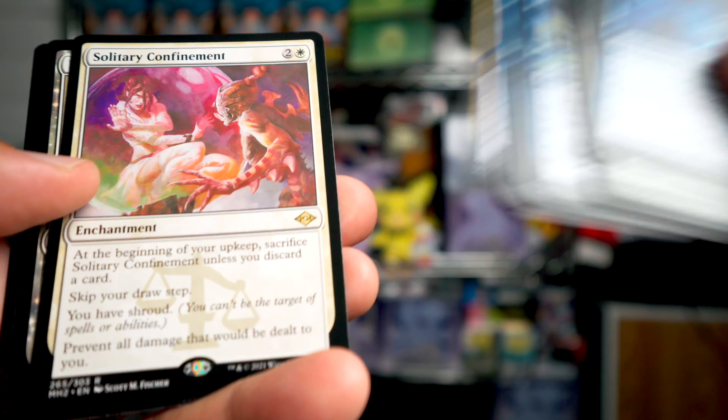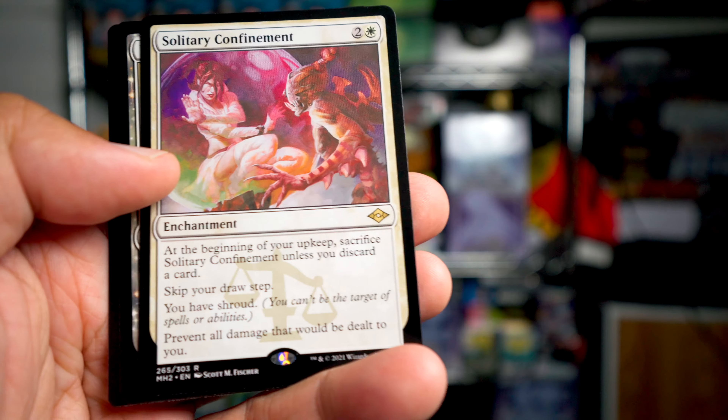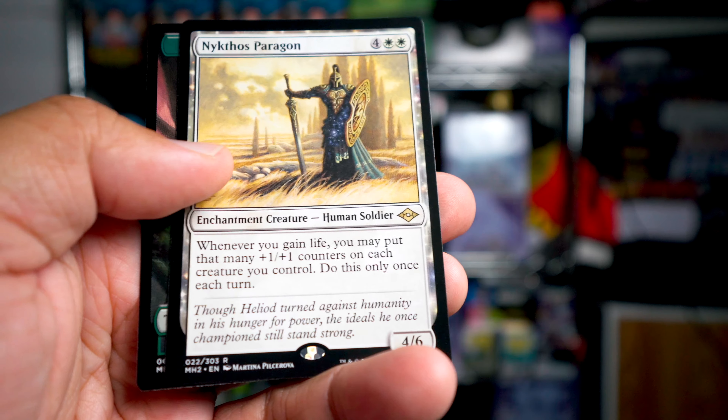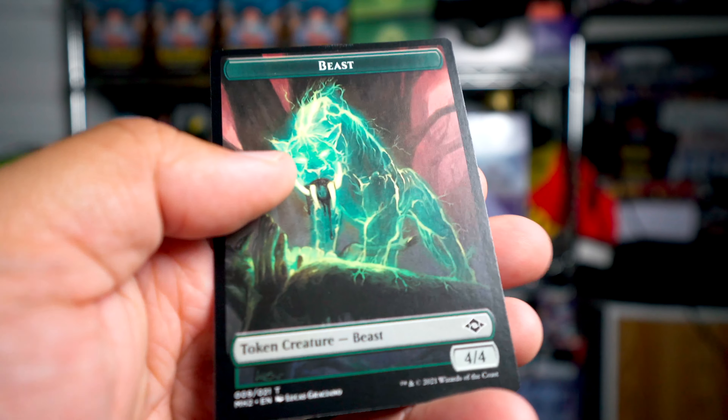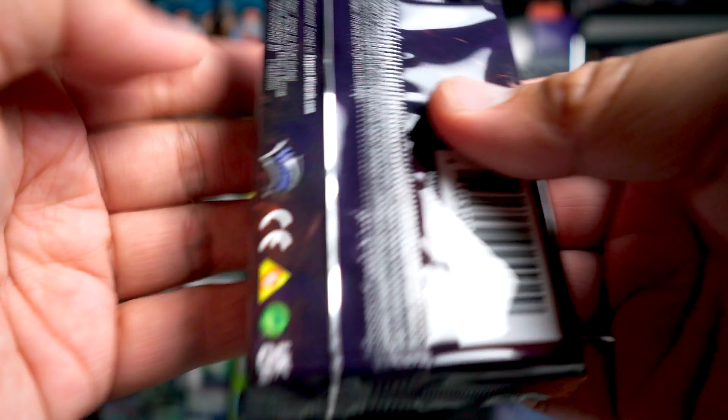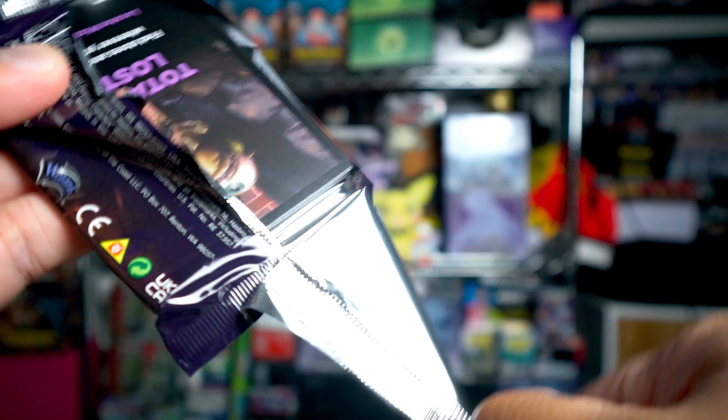Solitary Confinement — that's a cool looking card — and double rare: Nikthos Paragon and a beast. Alright, three more packs to go, and so far we got the Misty Rainforest, very very happy with that one already.